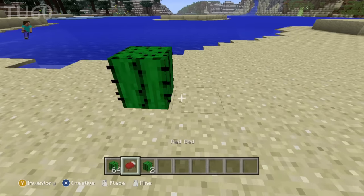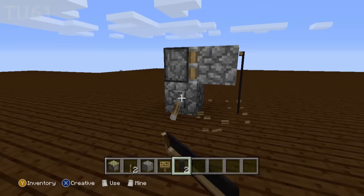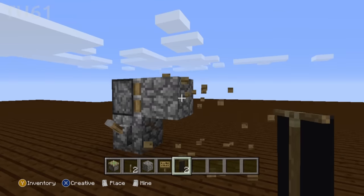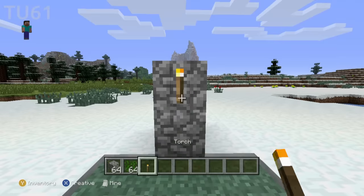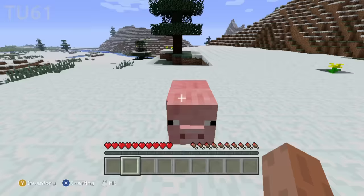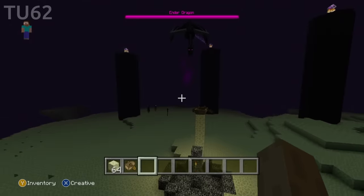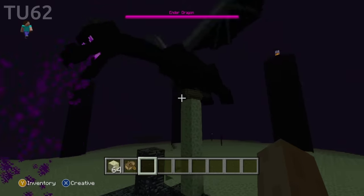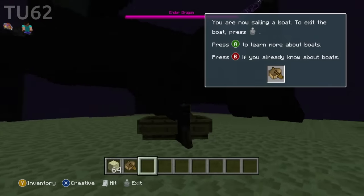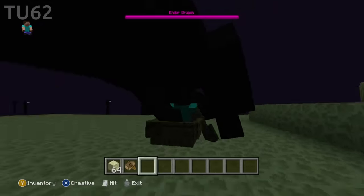TU-60: placing a bed next to a cactus crashes the game. TU-61: placing water in a cauldron is really loud. Pistons can't move cauldrons. Blocks can't be moved by pistons if a sign or banner is attached to them. You cannot place a vine under a torch — if you place a torch above a vine, the vine will just disappear. Animals do not run away when hit in peaceful mode. TU-62: the Ender Dragon can be trapped in a boat. This might be my favorite glitch in the game — it's so stupid riding around in a boat with the dragon. This is also used in speedruns because it's very fast, and allows you to one-cycle the dragon very easily.